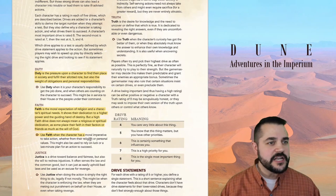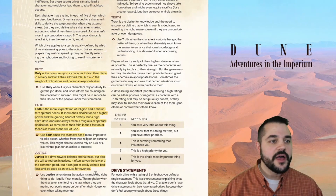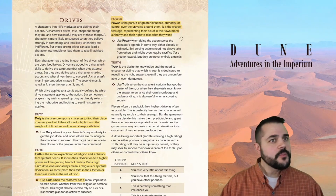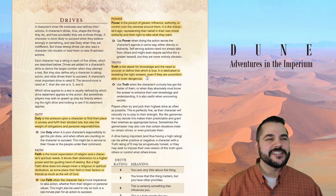The drives are given the titles of Duty, Faith, Justice, Power, and Truth. We're given a little explanation about what each of those are. Duty is the pressure upon a character to find their place in society and fulfill their allotted roles, but also the weight of obligations and personal responsibilities. Faith is the moral expectation of religion and a character's spiritual needs — it shows their dedication to a higher power and the guiding hand of destiny, but a high Faith drive does not always mean a religious or spiritual dedication, as some place their faith in their faction or friends as much as the will of God.